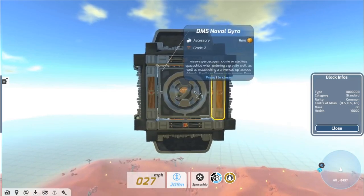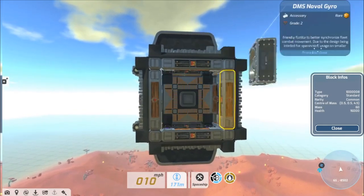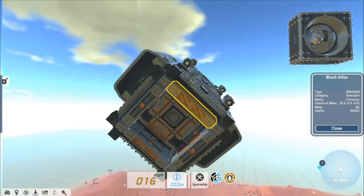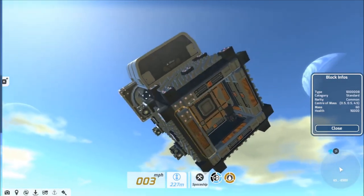And here we have the Naval Gyro, a massive gyroscope module to stabilize spaceships when entering a gravity well, as well as establishing a universal orientation across friendly flotilla to better synchronize fleet combat movement. Due to the design being intended for spaceships, usage on smaller tanks is strongly discouraged.